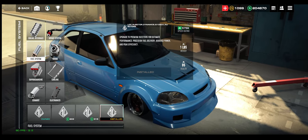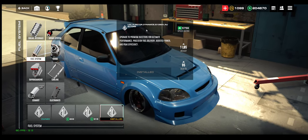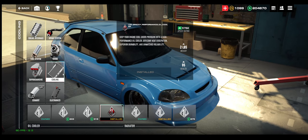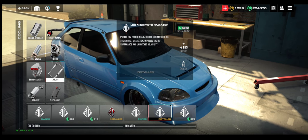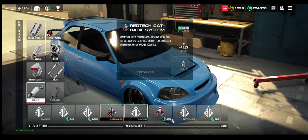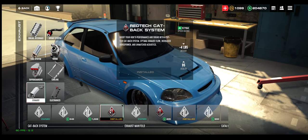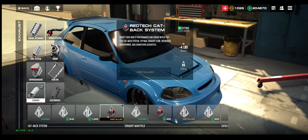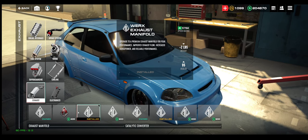For the intake system, you want the Skunk Tube billet, the Speedworks, and the Skunk Tube intake manifold. For fuel system, you want the Injector Dynamic 1050. For cooling, you want the Greddy Performance oil cooler and the Mishimoto radiator. On exhaust, you want the Red Tech cat-back, the Works exhaust manifold, and the Flow Tech catalytic converter.